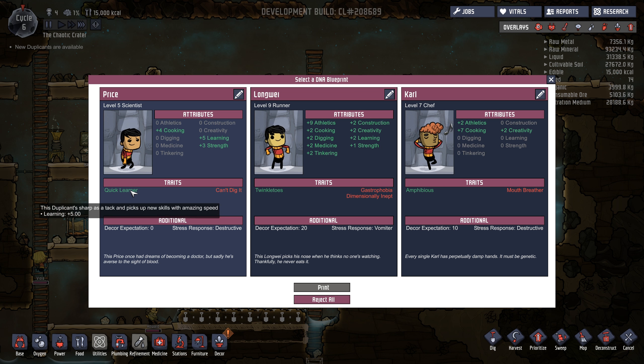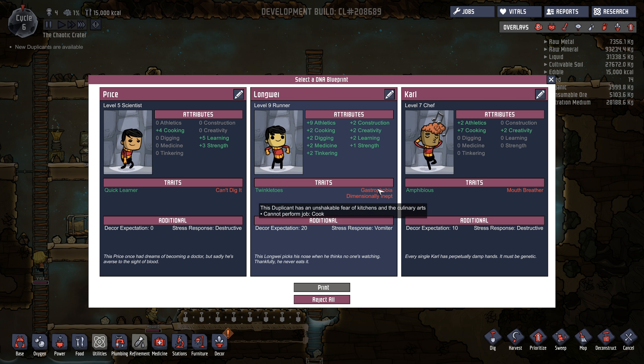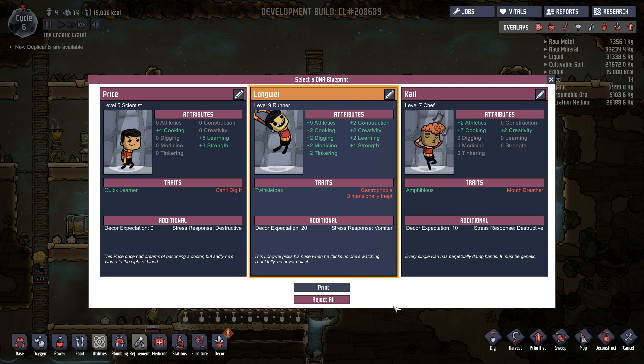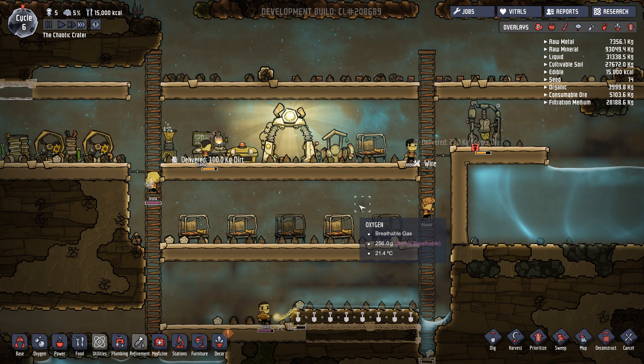Cooking, learning, strength - you're a quick learner which means you can do research as well. You are dimensionally inept so you can't build even though you have construction skill, and you have gastrophobia so you can't cook. High movement and okay at a bunch of random stuff. I don't want the mouth breather, so let's go with Longway - even though you do have a decor expectation of 20, it should be fine.